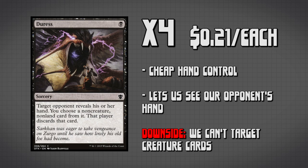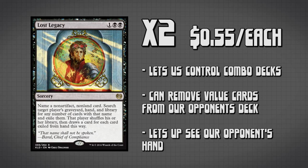But how do we deal with combo decks? The budget way of doing that is running Lost Legacy — we're running 2 copies in the main deck. It allows us to name any non-land, non-artifact card and remove it from our opponent's deck, graveyard, and hand. We get a peek at our opponent's hand, make sure we know what they have, and get rid of their combo pieces or cards that are giving them value, such as Lightning Bolt, Path to Exile, or counter spells. We're not aiming to win the game with this card, but rather just not let our opponent play Magic: the Gathering.